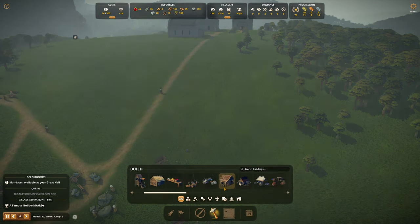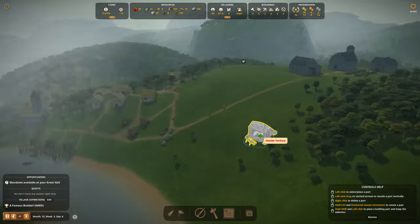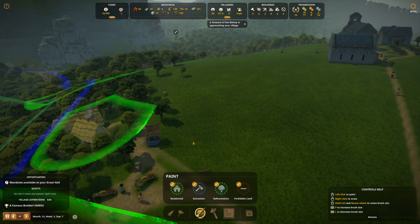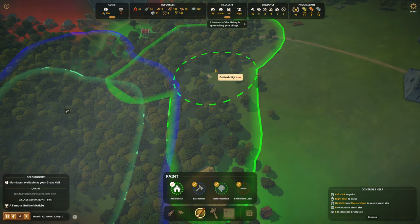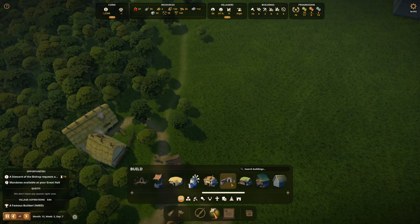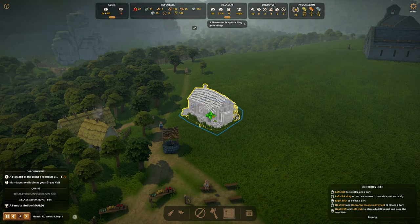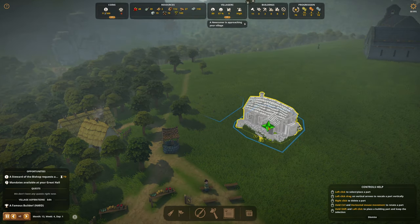Let's put weavers in — not tailors yet, just weavers. This will get us the cloth that we need. Where should the weavers go? Steward of the Bishop is approaching the village. Let's put the weavers back here — it's a nice quiet job. Do I own this? I'm curious why I didn't extend the residential area up in here — maybe I didn't own it at the time. Let's put the weaver huts right over here. Weaver. This seems to fit just fine. Two weaver huts? One and two — not too close to my benches though.